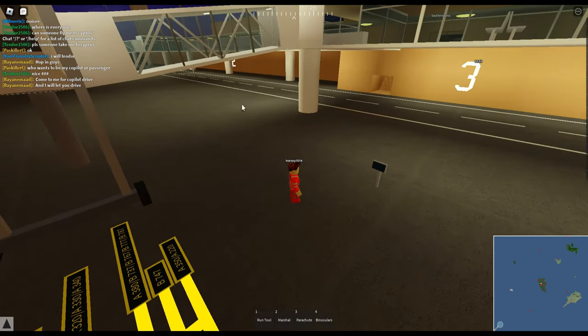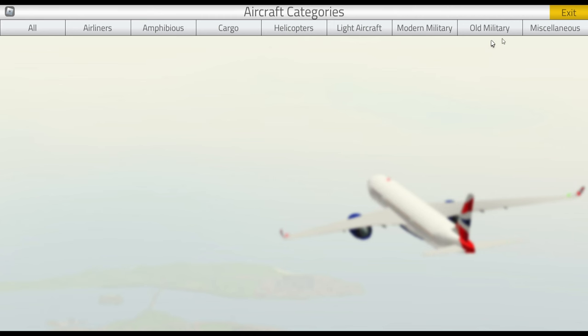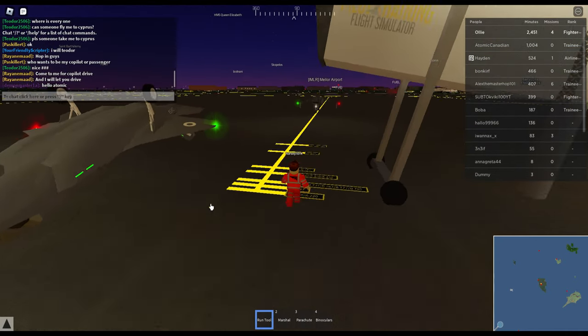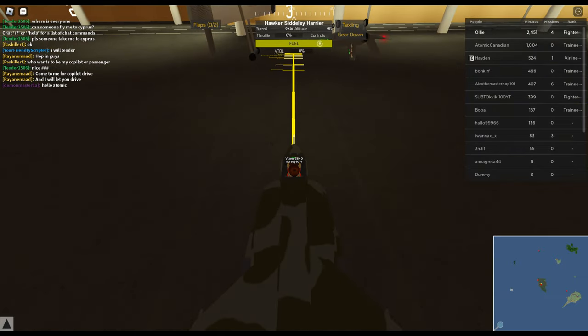Now finally we need to land the Hawker Harrier on the air base scary tower. Let's spawn the Hawker Harrier — not hurricane, I don't know why I said hurricane. Let's get the VTOL controls set up.